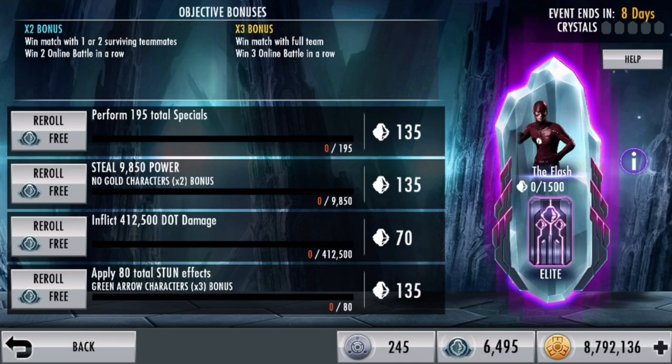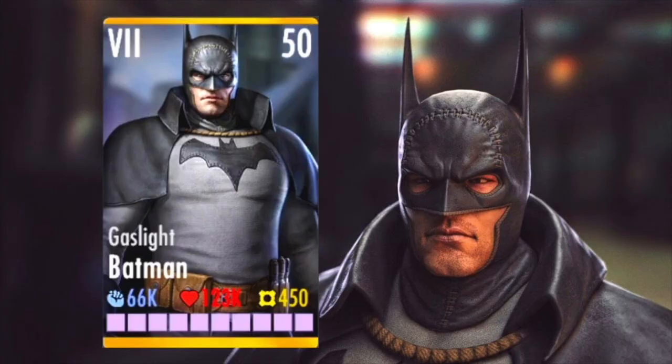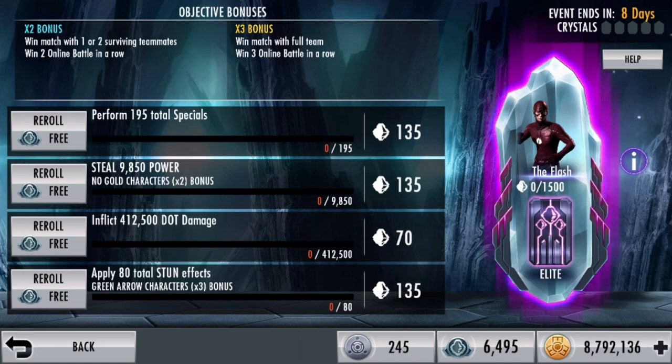Inflict 400,000 DOT damage. Who is a great DOT character for online that I could use — a character I could put the Ibba Stick or the Heart of Darkness on? Gaslight Batman, for example — a great DOT character, perfect for taking on this objective.